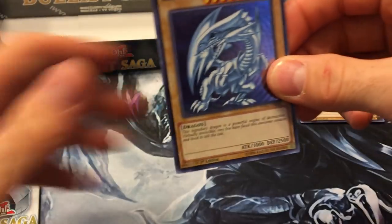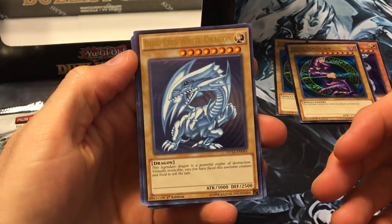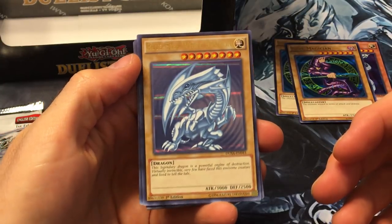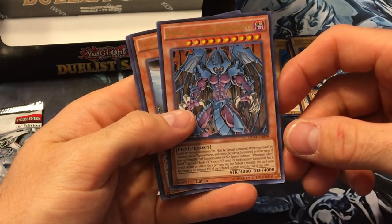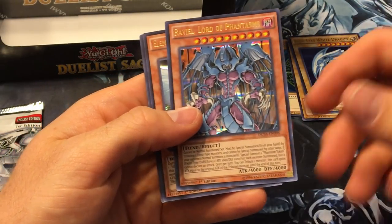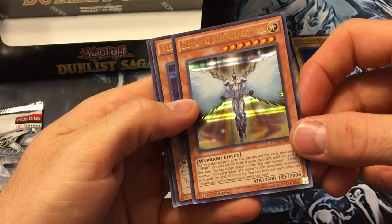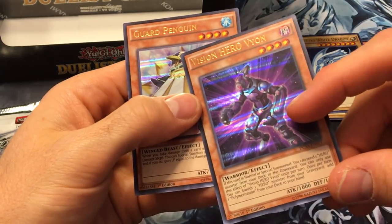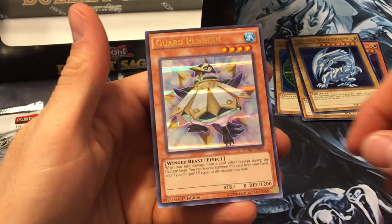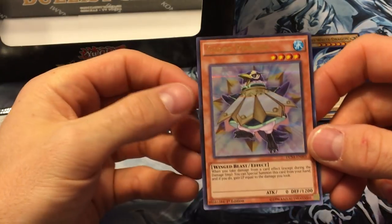Blue-Eyes — sweet! Look at that — it's got the original artwork, really awesome looking card, I love it. Beautiful. Then what I think are the Sacred Beasts... Ravio, Honest Neos — that must be a cover card — Vision Hero Vyon, and Guard Penguin.